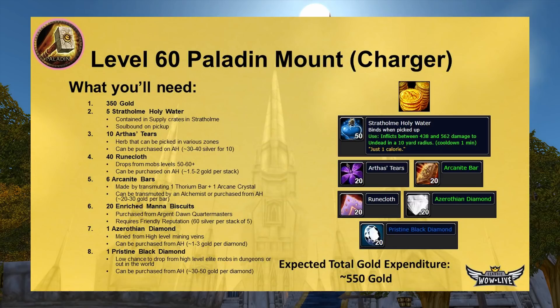Seventh, one Azerothian Diamond, mined from high-level Thorium veins; costs one to three gold on the AH. Eighth, one Pristine Black Diamond — very low drop chance from high-level elite mobs and dungeons, and goes for 30-50 gold on the AH. Your expected total gold expenditure if buying everything from the AH is about 550 gold. The cheapest normal epic mount costs 800 gold for someone with Honored reputation and PvP rank 3 — so you're saving 250 gold or more, making this worthwhile if you enjoy grouping.